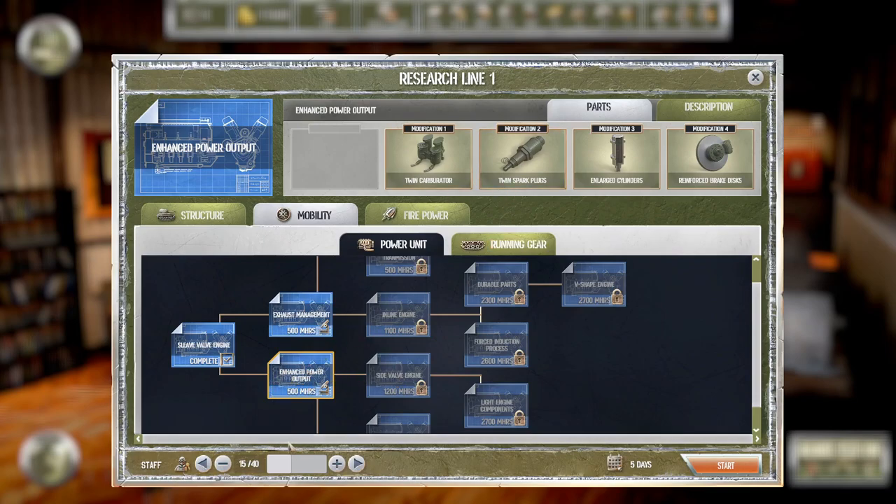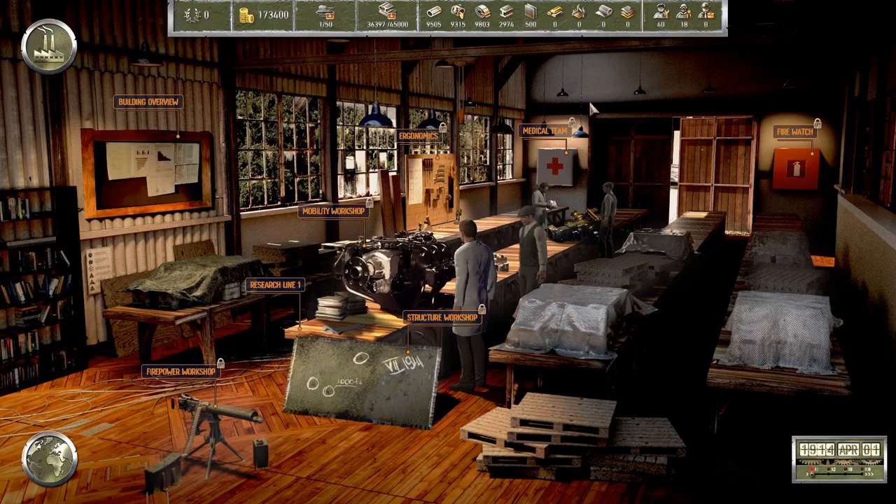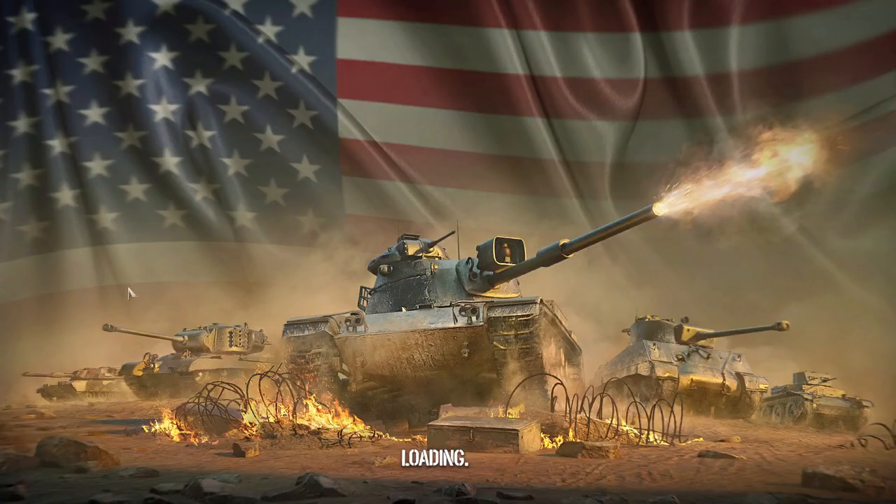Let's try the enhanced power output research — we can only assign 40 engineers and that'll take two days. It's 500 man-hours, so 32 engineers would give us two days and leaves us 18 engineers free for other tasks. Let's do that and see if we can put our remaining engineers to use on something else.